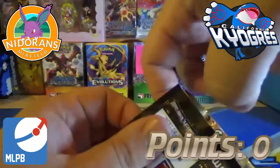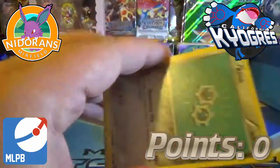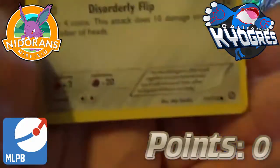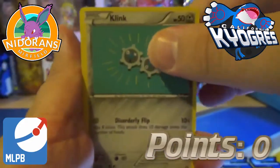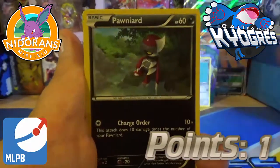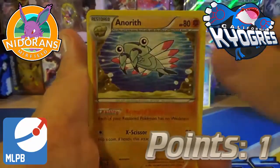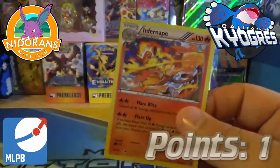Let's see if we can start off strong. Right off the bat, it is Klink — number 71 out of 114. That is one point, our competitive pick. We also got Ponyta, Pawniard, Ashwat, Rufflet, Duat, Halucha, Anerith, Ninja Boy, a Reverse Holo Uncommon, and an Infernape Holo.